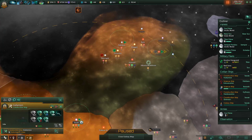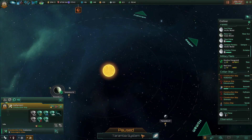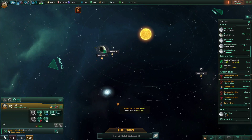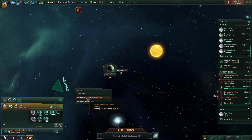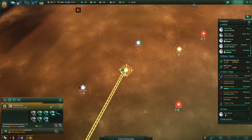What I can do, I think, is build a wormhole station here, right? That doesn't have to be in our influence zone - right? Yeah. So we'll get that done.